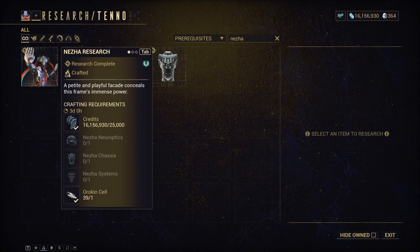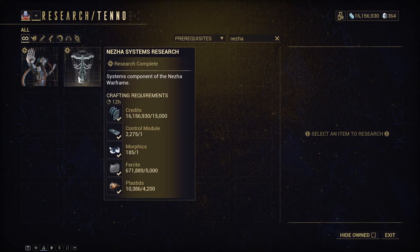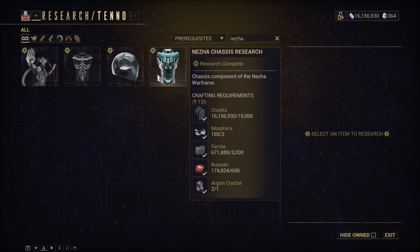To get the blueprints for this Wolfram, it's very simple. Being in a clan that has the Wolfram researched already and all the parts that you need for it should be pretty simple. All you have to do is copy the blueprints and then make them for yourself.